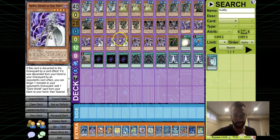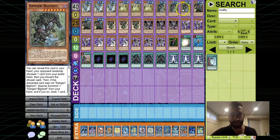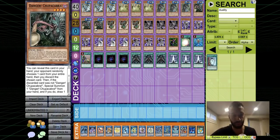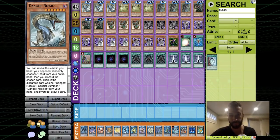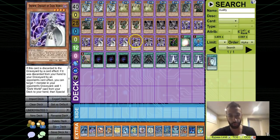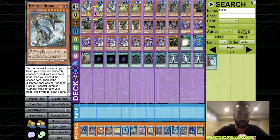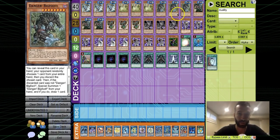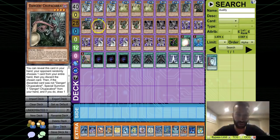If you guys want, I'll do a full video on this in the future — just let me know in the comments. This is the profile for it. I maxed out on all Dangers because their on-field effects are almost irrelevant to me, except for Nessie and the one that searches Nessie. You just want them for the 'Danger' name — what Dangers do for Dark Worlds is unreal, giving you so many plays.